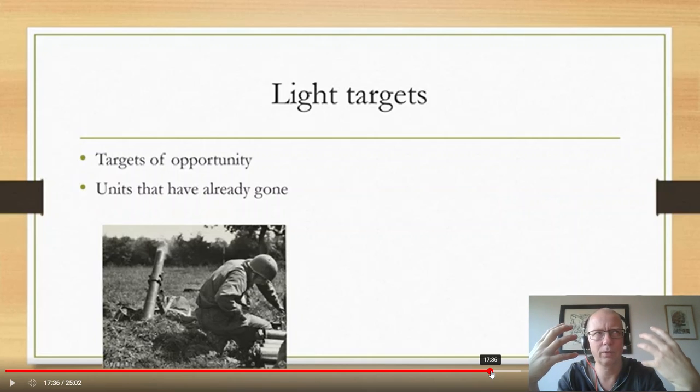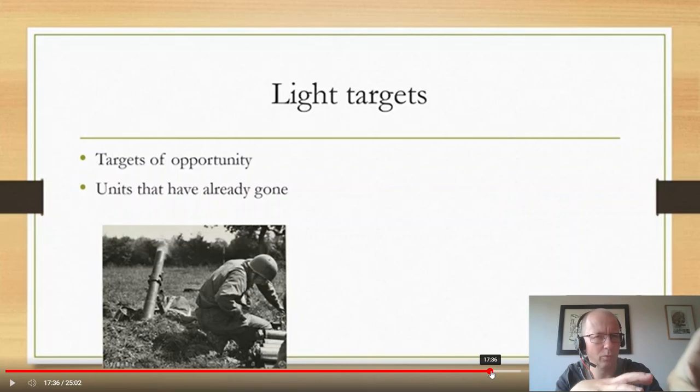Light mortars are less good at rooting out infantry than medium and heavy mortars, which are really good at rooting out fixed infantry units sitting in cover on objectives. Lights can take targets of opportunity, and they're good at going after units that have already gone. They're also useful because they deliver D2 pins, so units that are pin-vulnerable can be good targets for light mortars. Most competitive players are now moving toward the inexperienced medium mortar — cheap, gives you the tools, and has a better range of tactics.